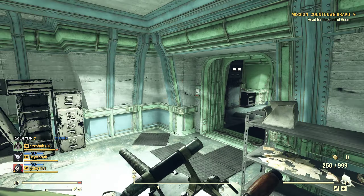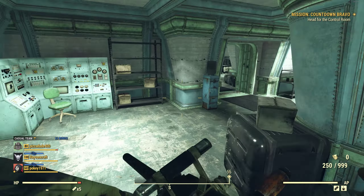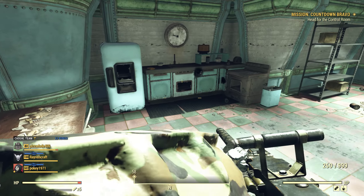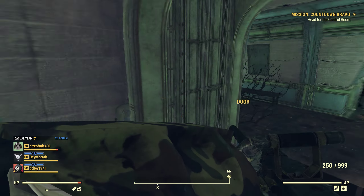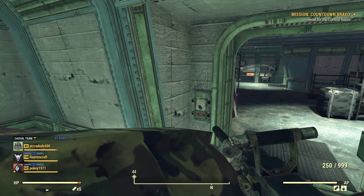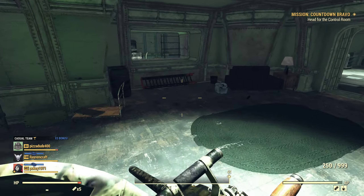As soon as you come down on the elevator you're going to need to find a biometric card to get past the laser grid. They can be found in the kitchen, in the bunkers, in the lab room - wherever you might find them. They're just spread out everywhere.